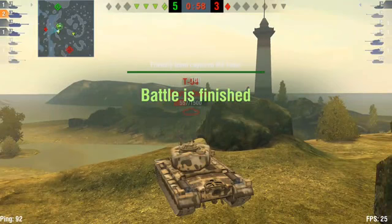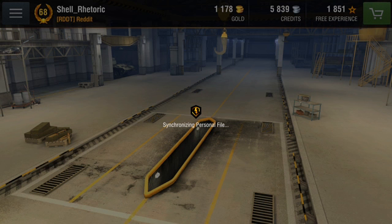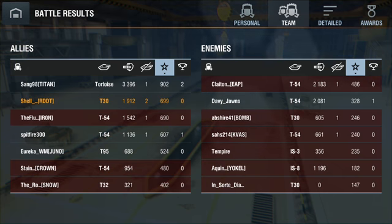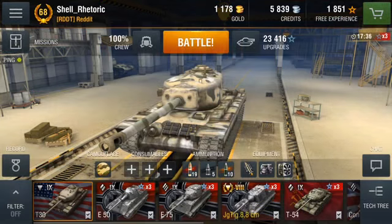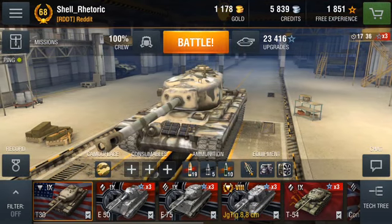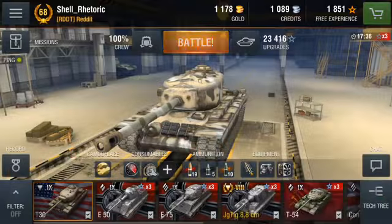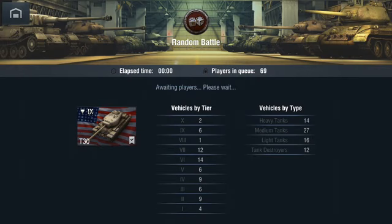We'll play one more match just to see if we can't get another map going on. I feel like this is a very medium-predominant map. It's not a bad map for the T-30 though, because there are some pretty good hull-down positions, especially in the middle there. I would say that we did pretty darn good — not personally, but as a team. That Tortoise really killed it. And so what we can do now is we have limited funds to be able to load up some consumables. Let's see what happens next.